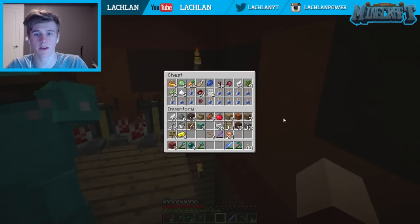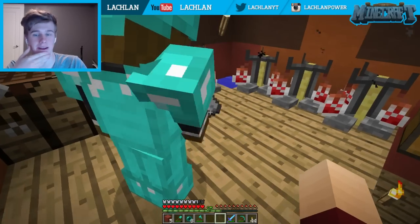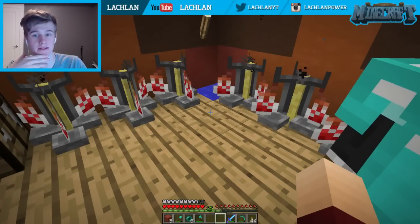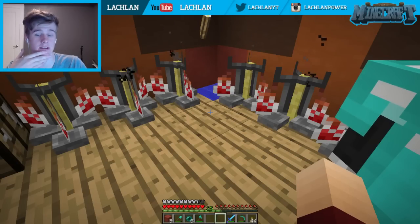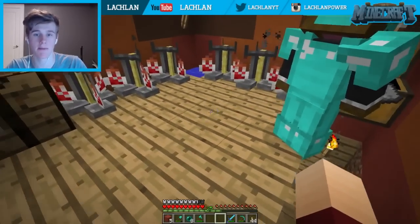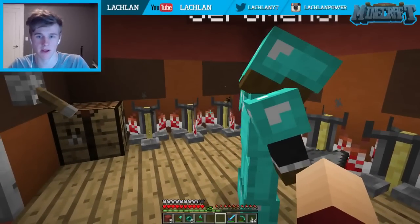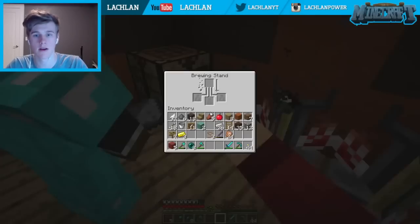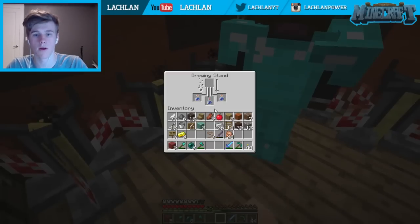Next up, regen. I don't know if we have any resources — you need ghast here for that. That one's a little expensive, but if you do go to the nether and pick up a couple of those, they'll be key in PvP situations. Next up let's look at a fire resistance potion. We have slime balls — pick a slime ball out, put blaze powder with it, put them together and it makes magma cream. Shove that in and you'll get a fire resistance potion.